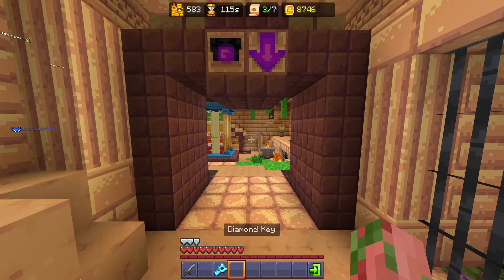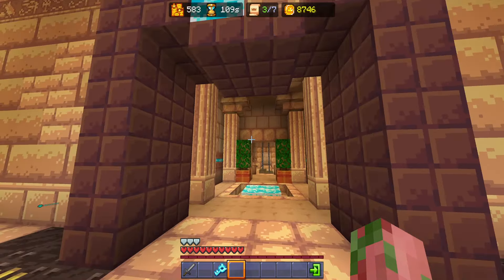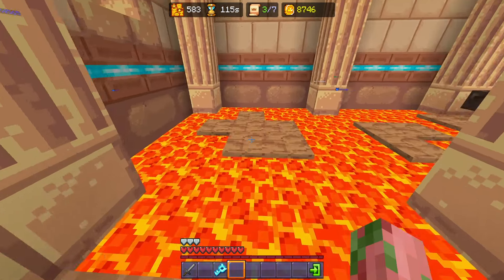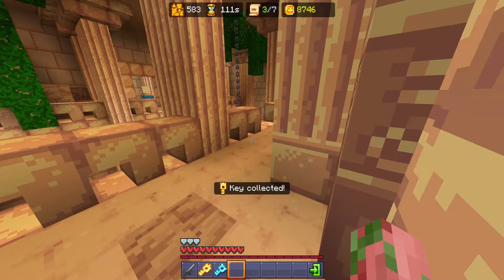And now we have the diamond key, which we'll use later on in the dungeon. So now we're going to head straight — which is this place right here — and we're simply going to turn left immediately, grab that sand, do the lava parkour, grab our golden key, and head back out of here.